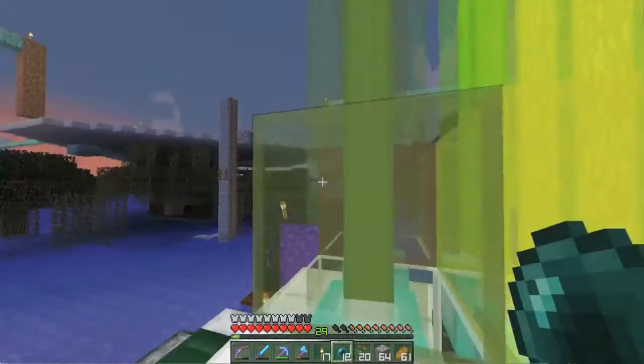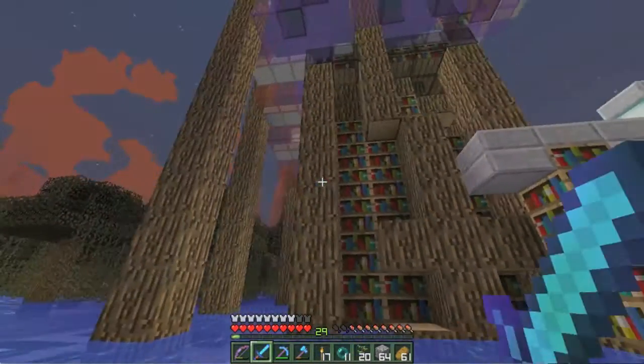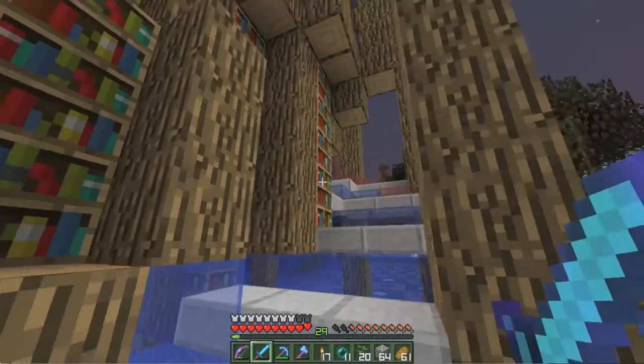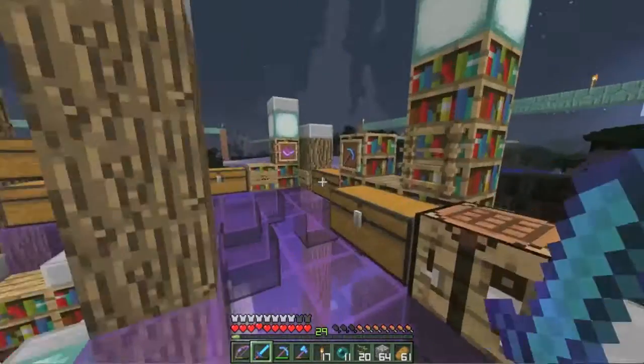Back up to my beacon at the witch farm, the second little project I did is over here. It is a library slash enchanting area of sorts. You can see all the bookshelves around the whole edge, all the way around. It's like a bookshelf tree is what I was going for. It is an enchanting book area, an enchanting area, and it has all my enchanting supplies.